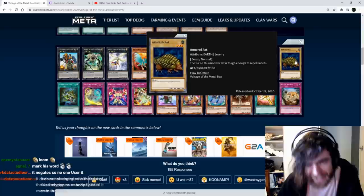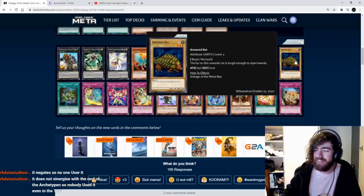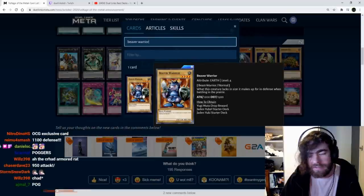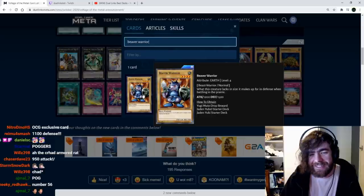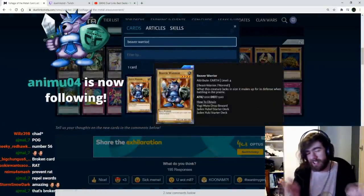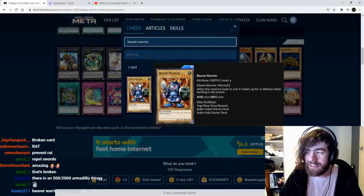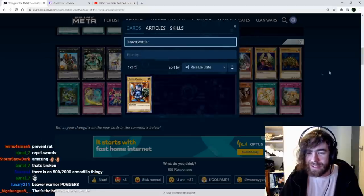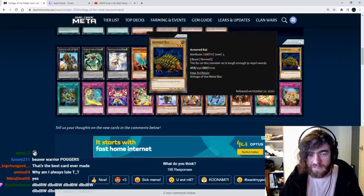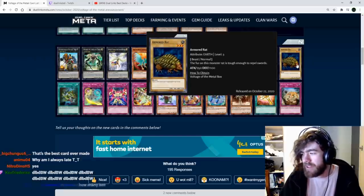Armored Rat. The fur on this monster is tough enough to repel swords. Don't we already have a monster rat? I'm pretty sure Beaver Warrior is more armored than this fella. If anyone hasn't actually noticed — Beaver Warrior doesn't have a beaver tail, he has a rat tail. Beaver Warrior is actually a rat. So we already have an armored rat, and this thing looks like an armadillo. A solid shitter Beaver Warrior — not even worth my time.